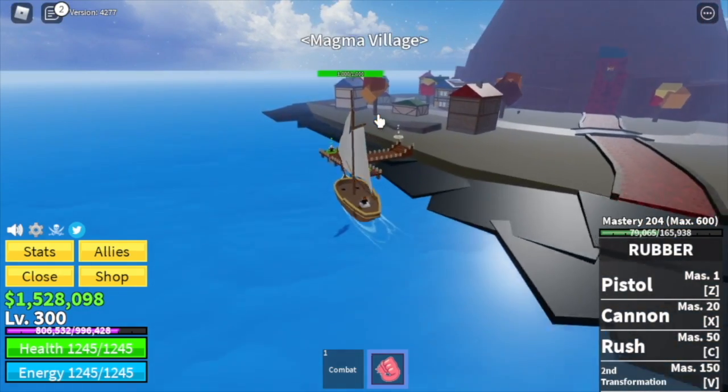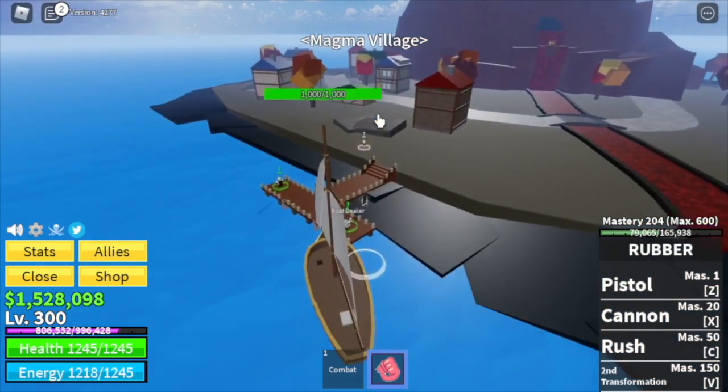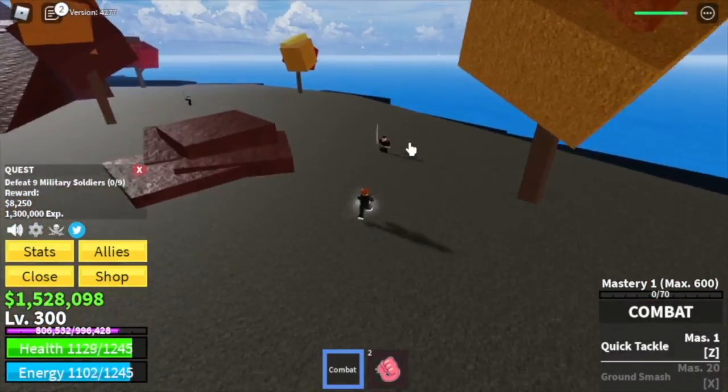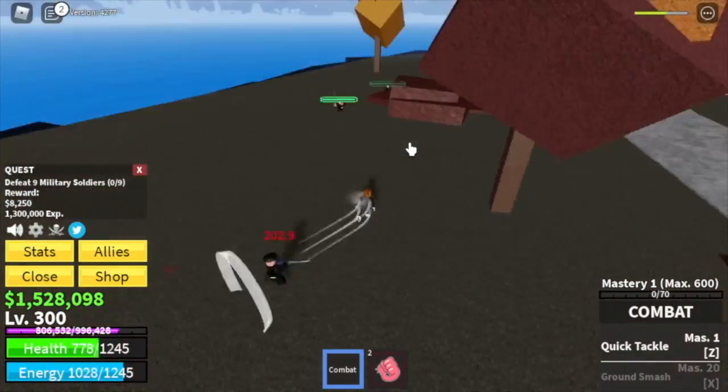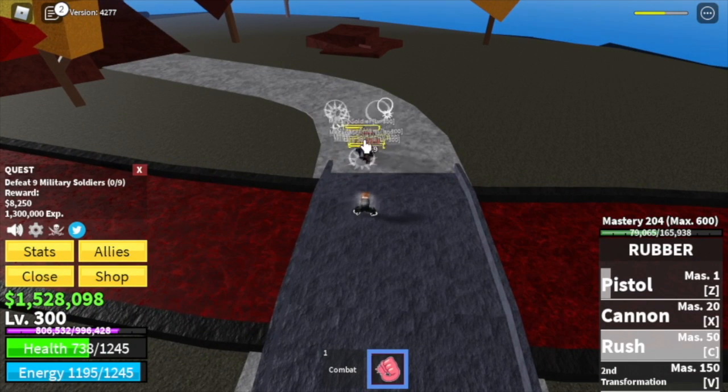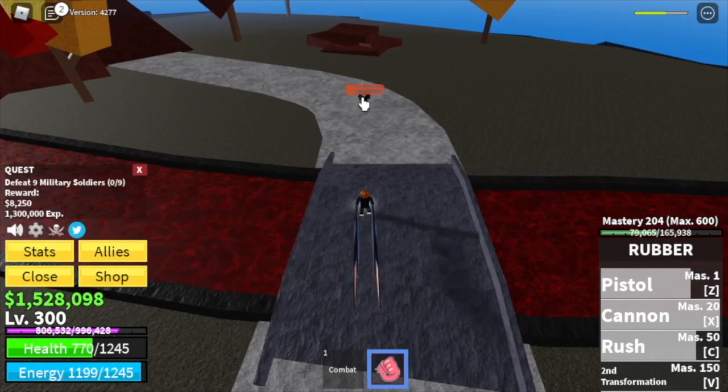At level 300, Magma Village is our target island. We're going to start with the Military Soldiers — you need to defeat nine, so lure five at a time. They're all grouped on the bridge. Defeat them and everything will be fine — you'll need to do this twice to level up.